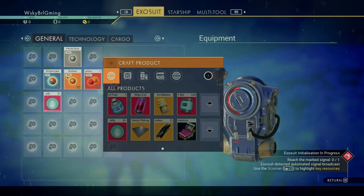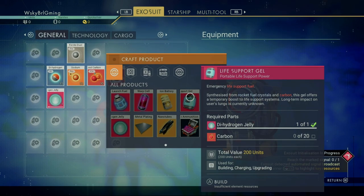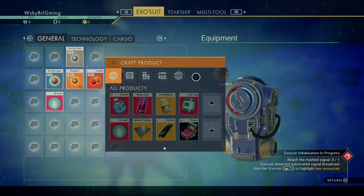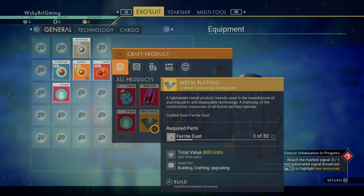Next up, we're going to look at crafting products. To craft something, you must first have its blueprint. We start with eight different blueprints, and they're all darkened — when they're darkened, it means you have the blueprint but don't have the necessary raw materials to craft them.